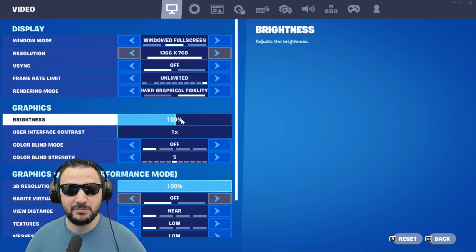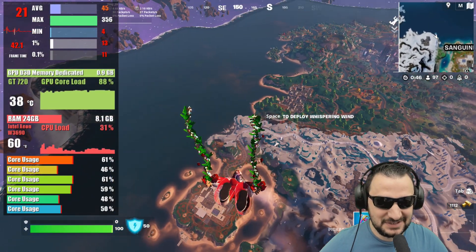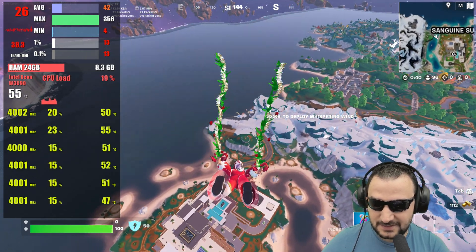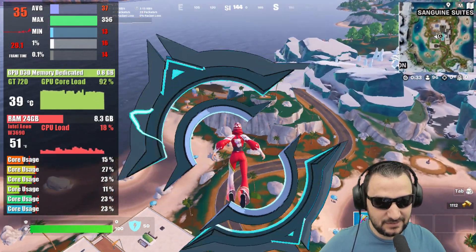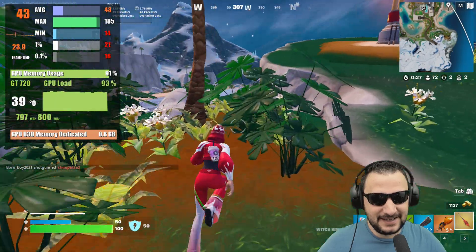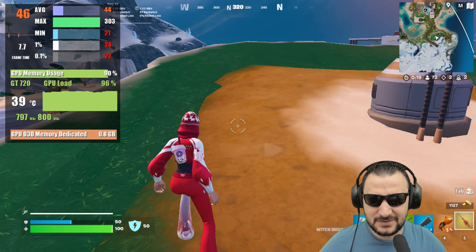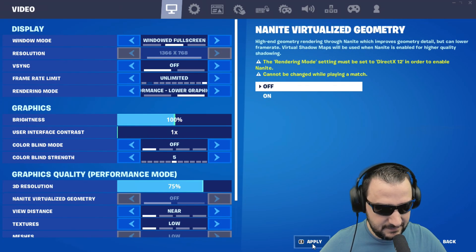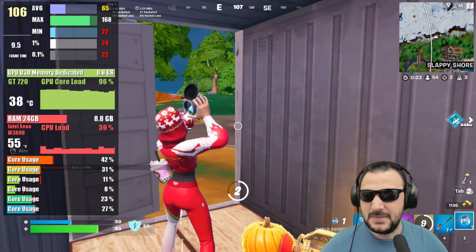Let's try Fortnite at 1366 on Performance Mode with low details — I thought it would do wonders. But I'm getting 26 fps, which is not okay. The CPU is at 4000 MHz, so the GPU is the problem. At 95-97% core usage, I dropped the render scale to 75% and now I'm getting 61 fps — much better.